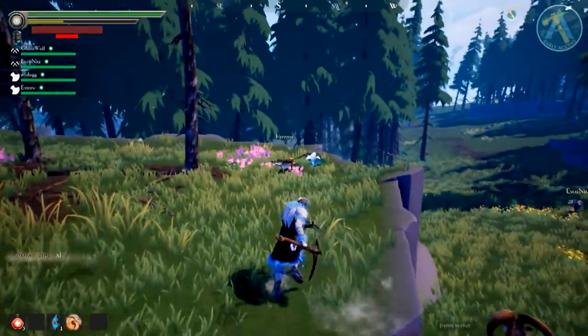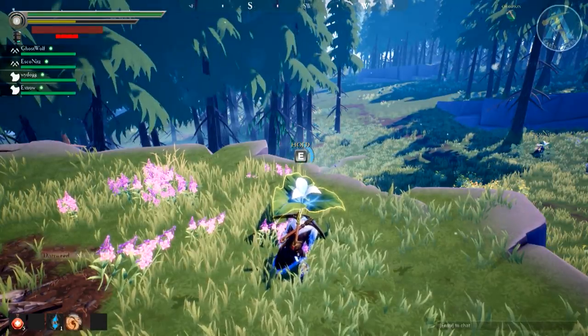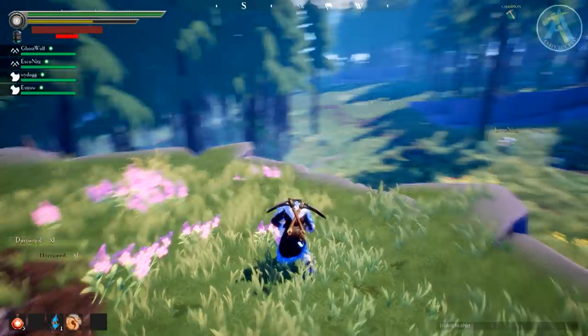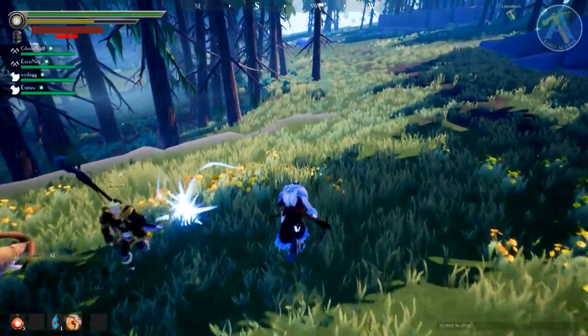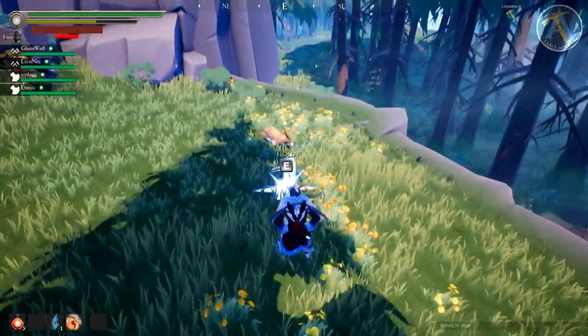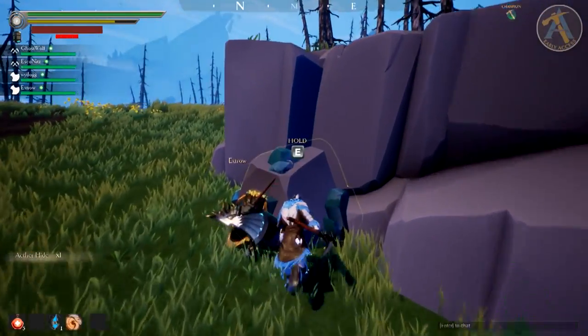I forgot that dodge is the teleport now. What are my bars? I have a big empty bar and then we're underneath. When that big empty bar fills up it will turn into one of the little bars. The little bars activate your RB — your special attack.